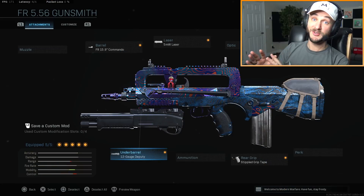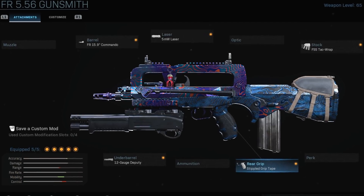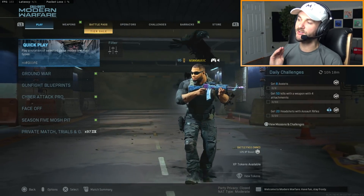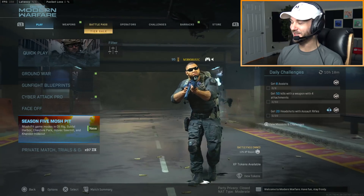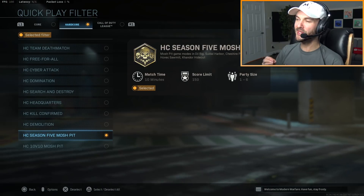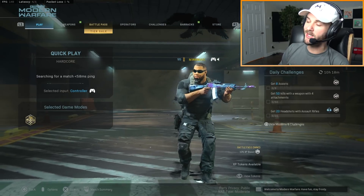Here's the FR 5.56 build I have - obviously you need the shotgun attachment. I put some other stuff on it to speed the gun up, all geared towards increasing mobility and ADS speed. We're going to use this in multiplayer, but where it really shines is Warzone because it can completely knock people down even with full armor. Game mode wise, I think I'll just do Hardcore Season 5 Mosh Pit because it's going to have bigger maps and showcase how much range the shotgun attachment has.